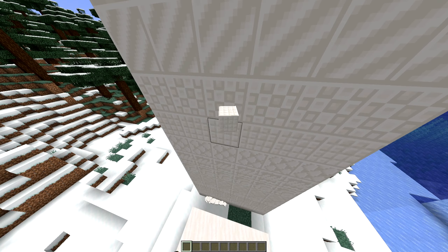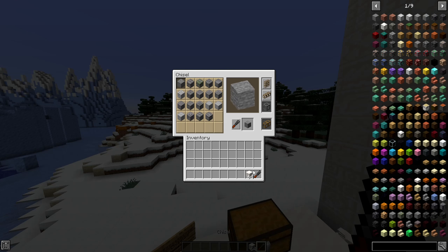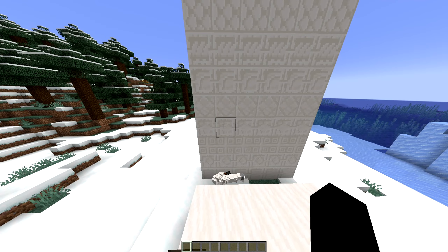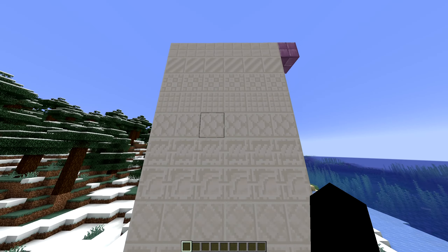Literally all you need to get these is just quartz. Once you acquire one quartz block and put it in the chisel, you have access to literally every variant of the quartz block you could possibly ever want — even the vanilla ones. You can switch back to them, which is really cool. So you don't have to worry about not having the same blocks. If you did a bad job and didn't like the design, tear it all up, rechisel it, and you'll get your blocks back.